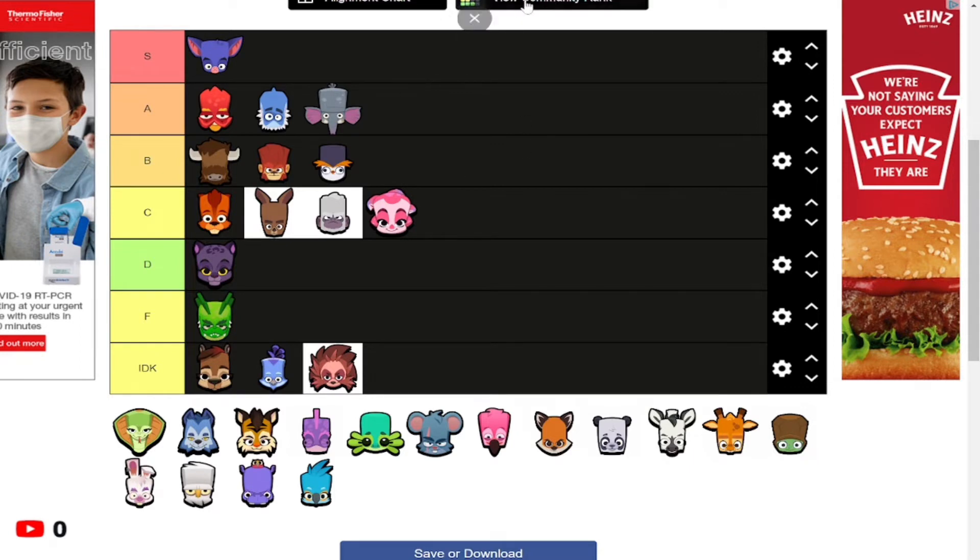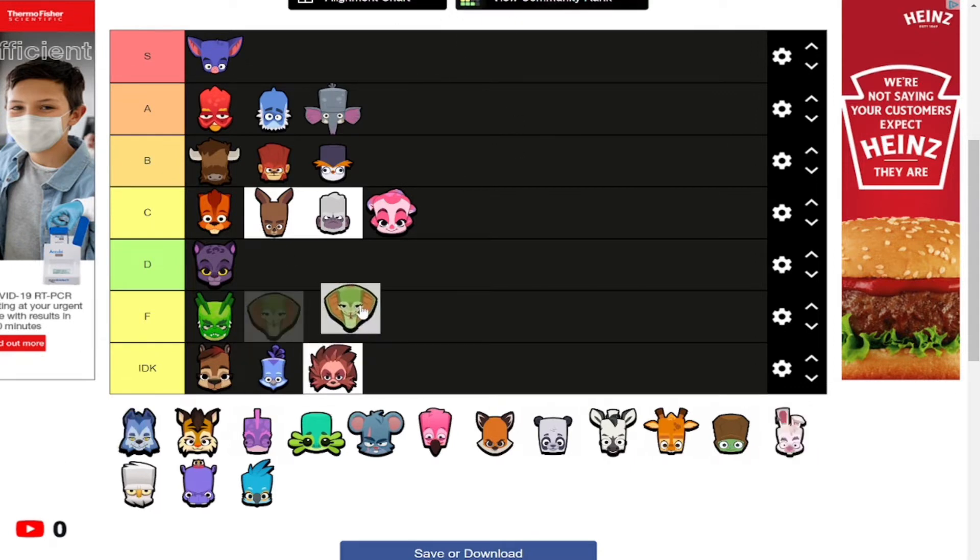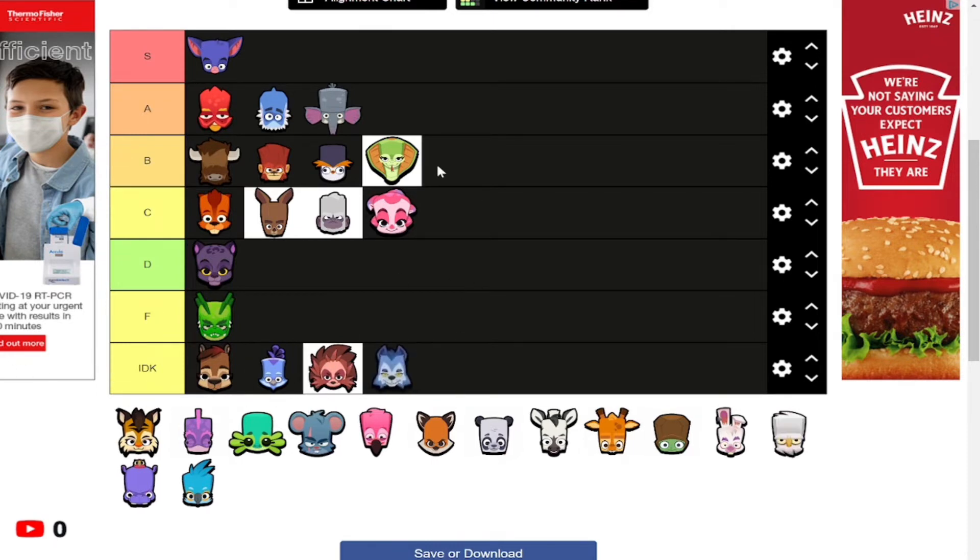The snake character — I think it's called Pet Kuyper or something — is above average overall except its passive is really good because it makes players take damage over time. Jack, I don't really know how you play, so you're going in the IDK tier.